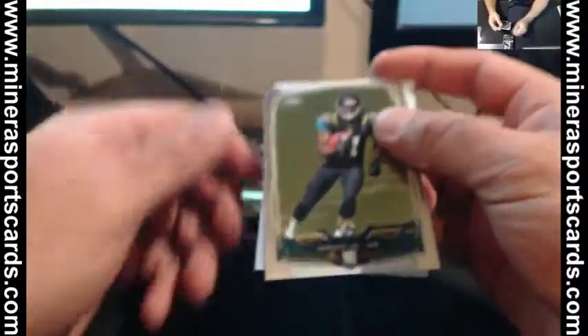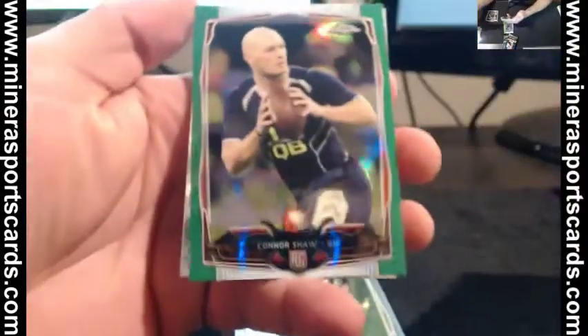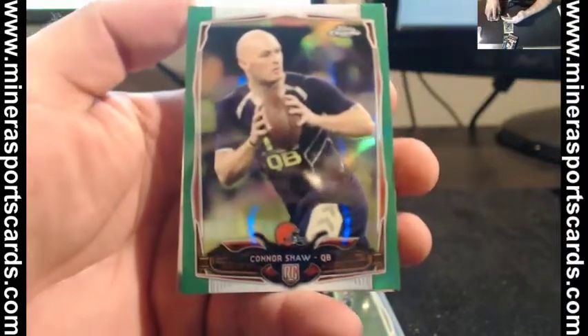Redemption — you want to see it? Oh, that's superb. Sheldon Richardson — that's the only one missing. DeAndre Hopkins refractor. Let's save that. Redemption green — Connor Shaw. Maybe the next starting quarterback over there in Cleveland. Not numbered.